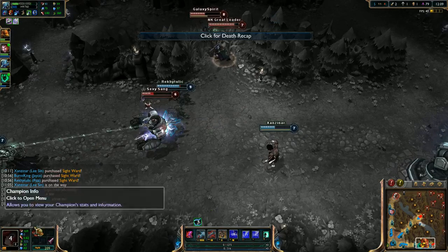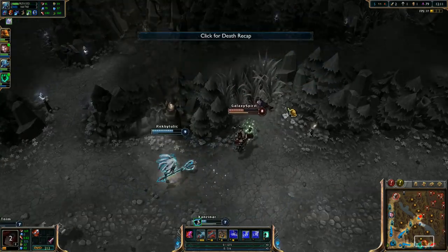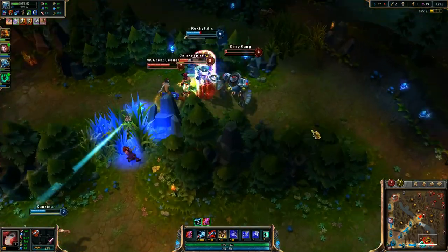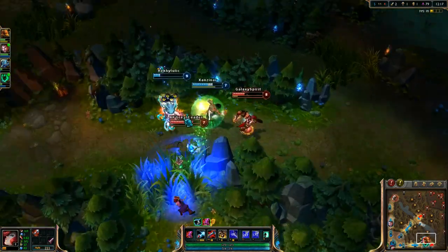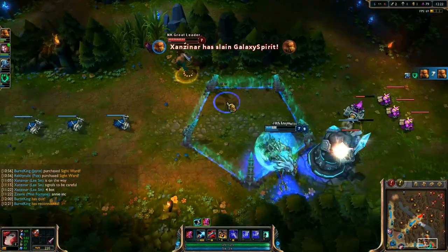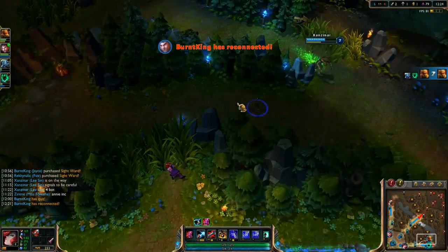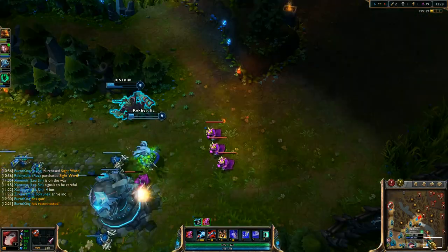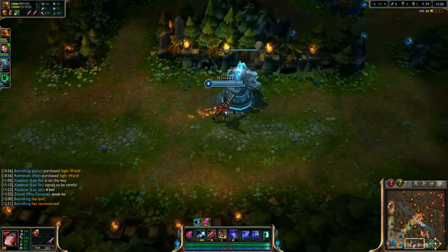I'm going to go straight for the Bloodthirster on this one so I have this lane sustained. That was really good. He does have enough for Playful/Trickster but I don't know if that's the right move to follow that up. The Urchin Strike to the other side! The Lantern out! This is amazing. Graves has only enough mana for one Quickdraw. Lee, if he can pursue this long enough, he'll be able to do it.